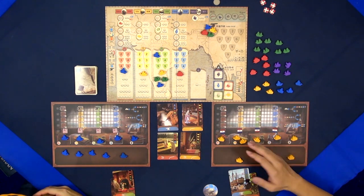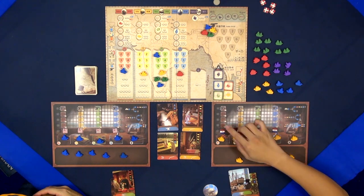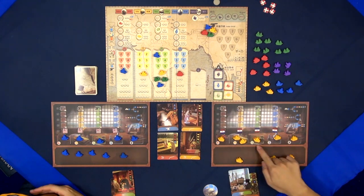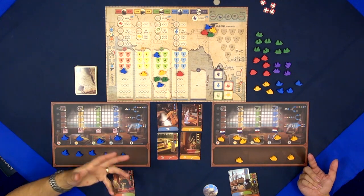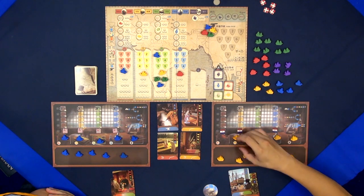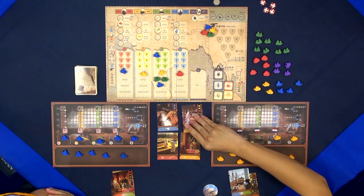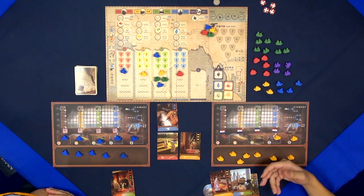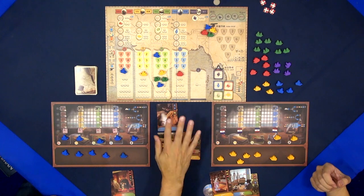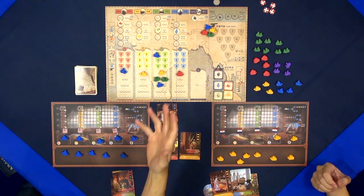The next thing you could do — maybe I want this objective card. So the objective card costs two yellows, one red, one green, and I have this right now. It's on your resource as well, right? So now when I pay for this, I just move them down here and take the card. And now the ships come back to me as available workers. So next time around, I'll actually have more ships. You really kind of need to be fulfilling these so you can get your ships back to send them out again. Yes.